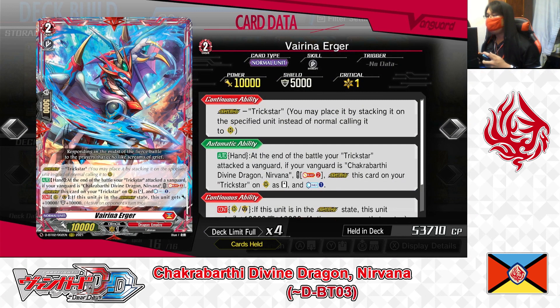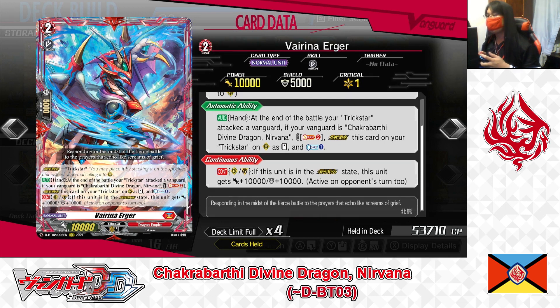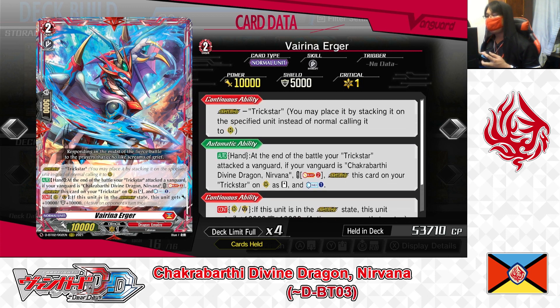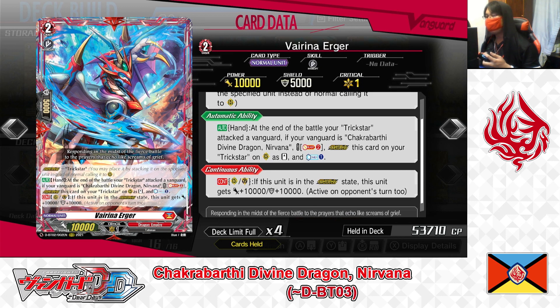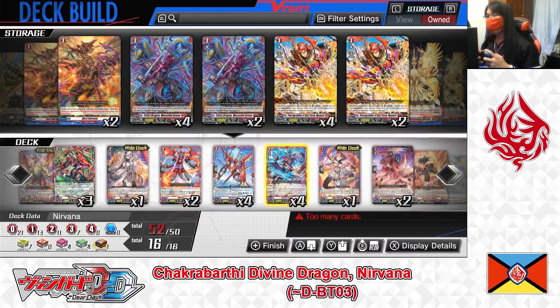Next, Grade 2: Virena Urger. First skill — continuous Overdress: Trickstar. Second skill — auto from the hand: at the end of the battle your Trickstar attacked the Vanguard, if your Vanguard is Chakrabarti Divine Dragon Nirvana, cost Soul Blast 2. If paid, Overdress this card to your Trickstar on the rear guard and Countercharge 1. Third skill — continuous from rear guard and guardian circle: if in the Overdress state, this unit gets plus 10,000 power and plus 10,000 shield, active on opponent's turn. Urger is another Virena for the Nirvana deck. Its second skill gives an additional attack by superior overdressing onto Trickstar during the battle phase while refunding counterblast. In the Overdress state it becomes a 20,000 attacker and 15,000 shield. Playing 4 copies.